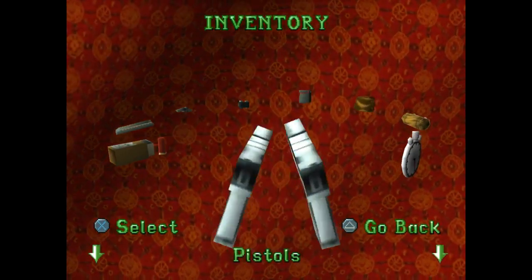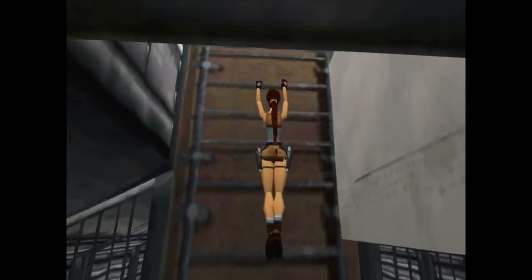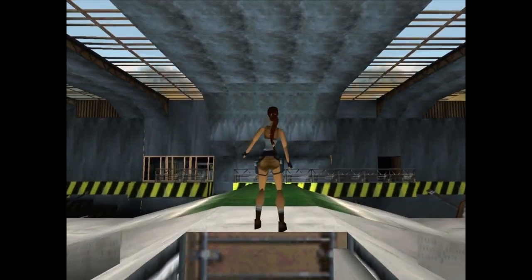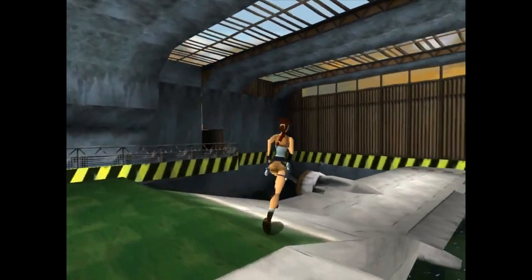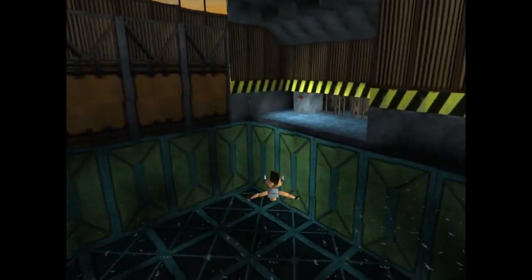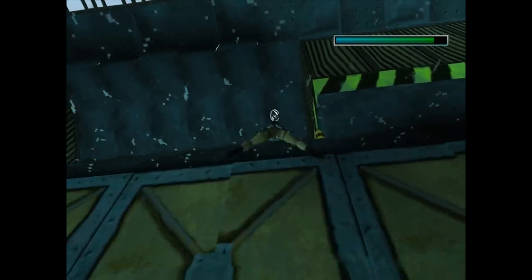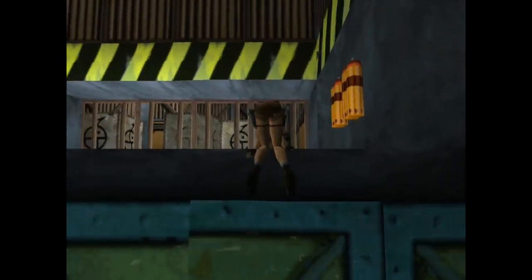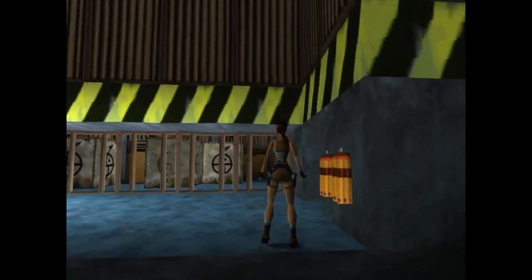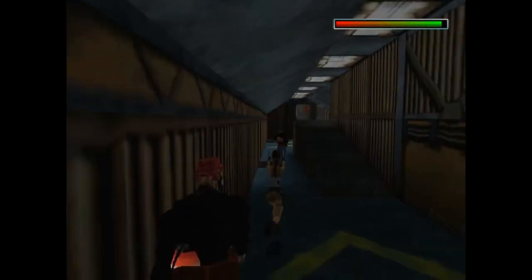Now we have the pistols. Unfortunately I'm going to need to use them, at least on one guy. There's a couple of other guys between me and the next set of weaponry. What I'm going to do is actually just kill the guy that's carrying the keycard, and try to hold true to the no-pistol run. I'll go grab the automatics, and then I'll finish off everybody else for the all-kill run. Let's get the pistols out and get ready to go kill the guy that's carrying the gun.